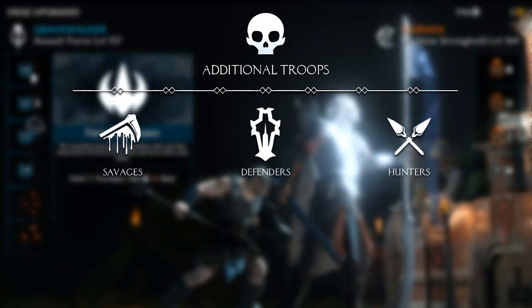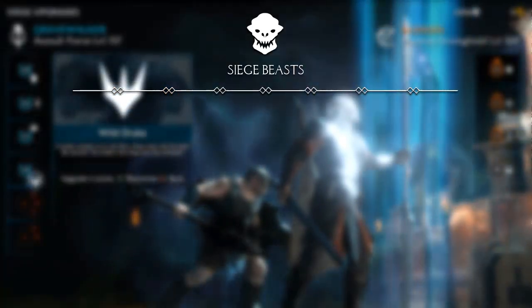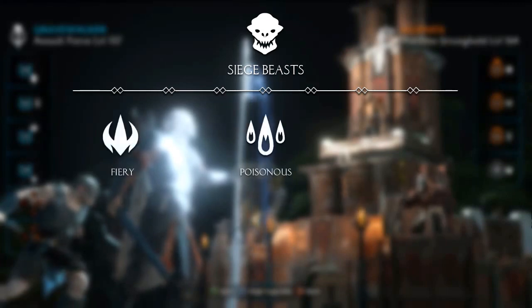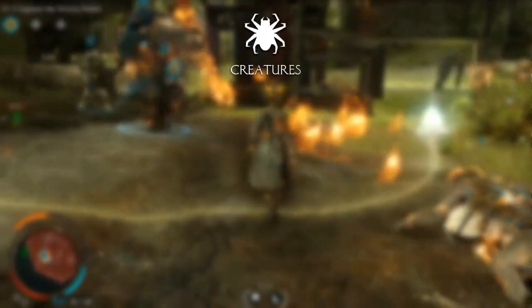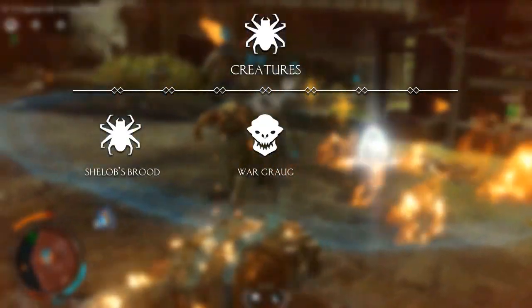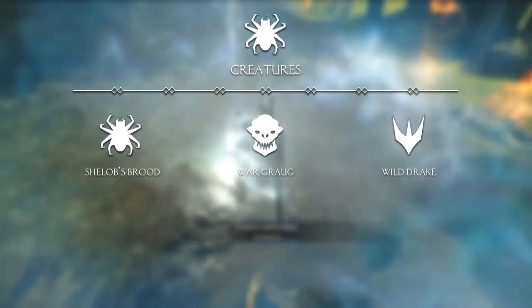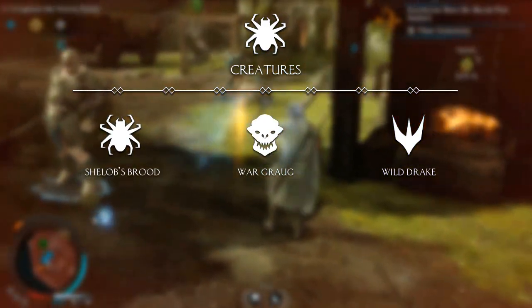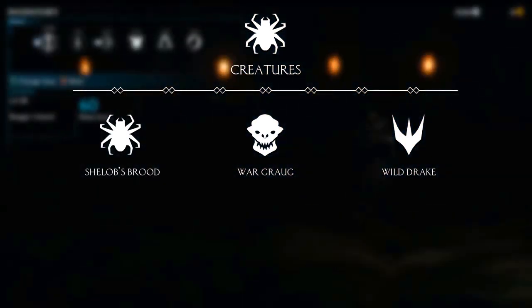If you want more information on troop classes, check out our classes video. In the third slot, you bring Siege Beasts, which essentially serve the role of artillery. These are Graugs with Ballistas on their backs, and they can also be controlled by you. They can fire three types of ammo: Fiery, Poisonous, and Cursed, each with their own benefits. In the fourth slot, you can select creatures for your army. Here you can choose between War Graugs, Sheelob's Brood — which are essentially spiders — and Wild Drakes. Sheelob's Brood poison and terrorize enemies, and the Wild Drakes can be used to rain fiery destruction. Keep in mind they aren't tamed yet, meaning they will attack both troops until dominated.